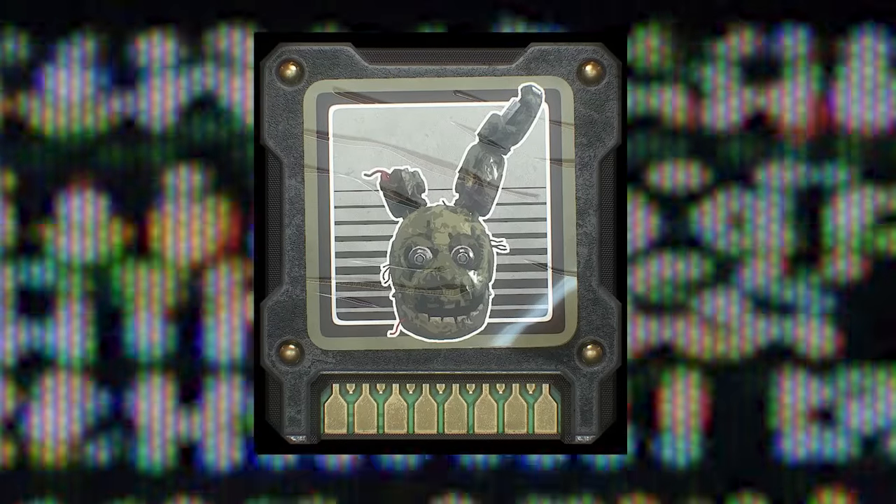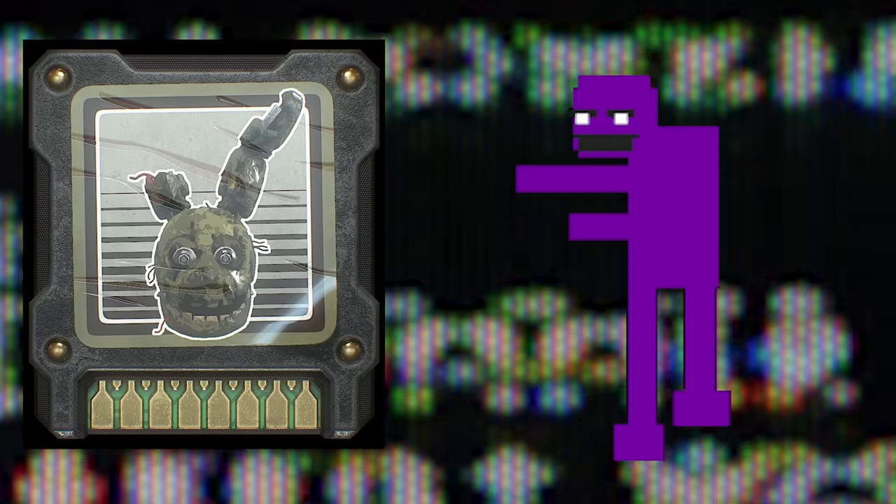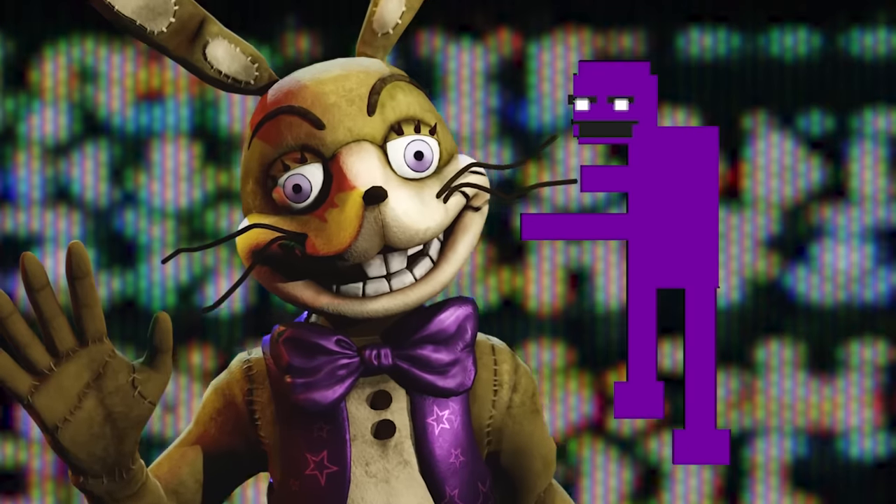One of these circuit boards belonged to Springtrap and contained the memory of William Afton, whose evil past then influenced the artificial intelligence, causing it to mimic Afton's behaviour and desires, therefore creating Glitchtrap.